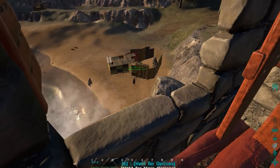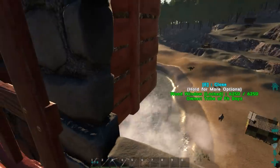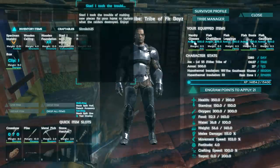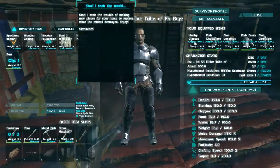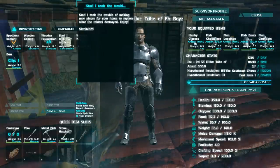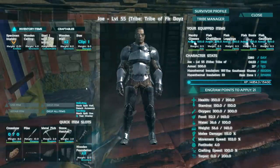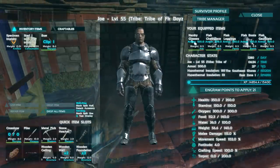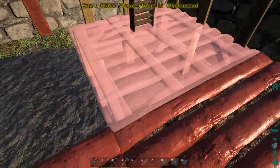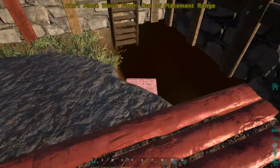Down by my base there's a huge storage chest just chilling over there. I check it every once in a while because sometimes people leave me stuff, which is really nice. This guy left a little note: 'I took the trouble making new pieces for your home to replace what the rares destroyed, enjoy - from SirMitch25.' So I just want to say thank you to SirMitch - they gave us wood foundations and stuff to repair the damage from the raid. That's very appreciated.